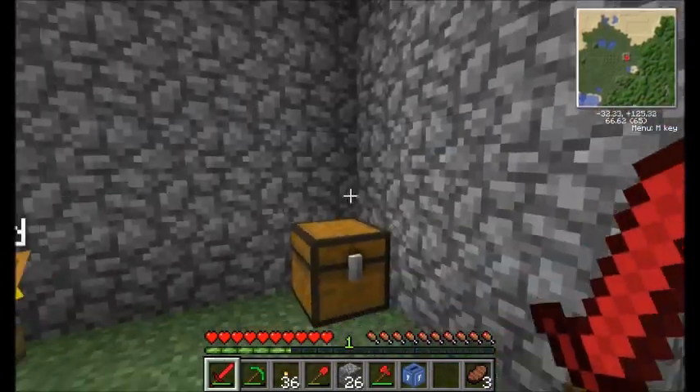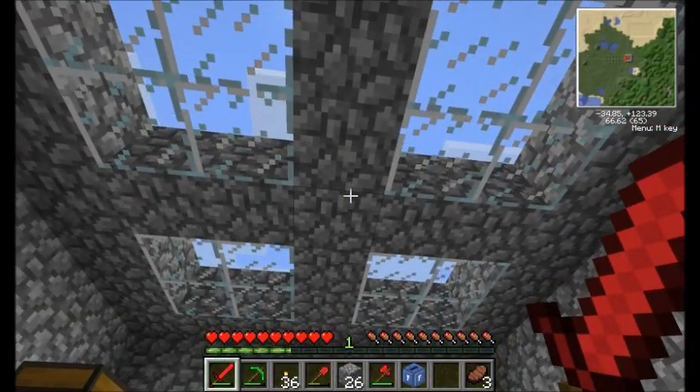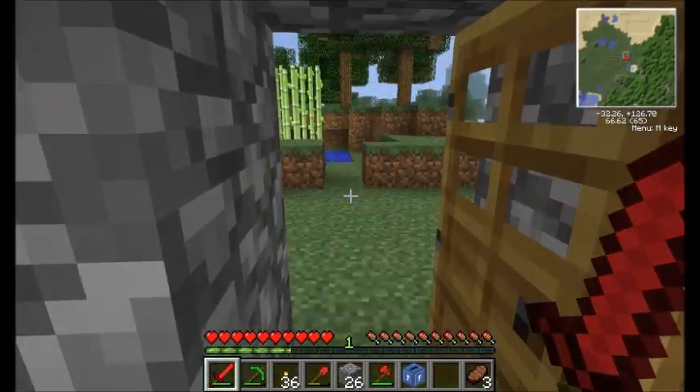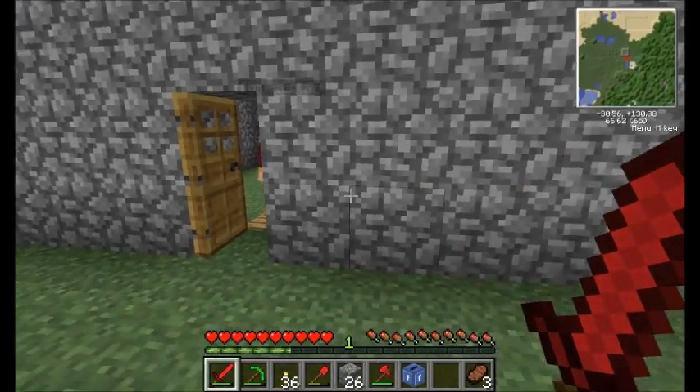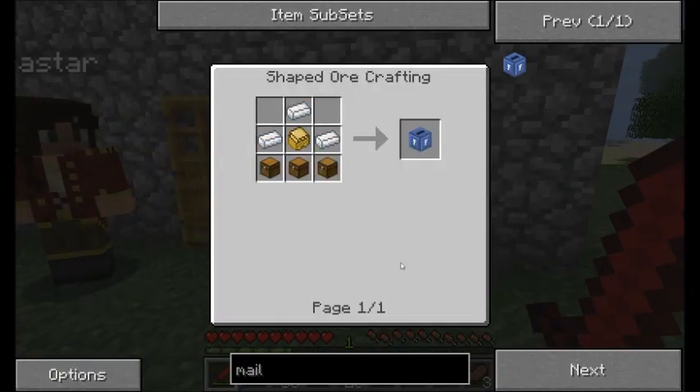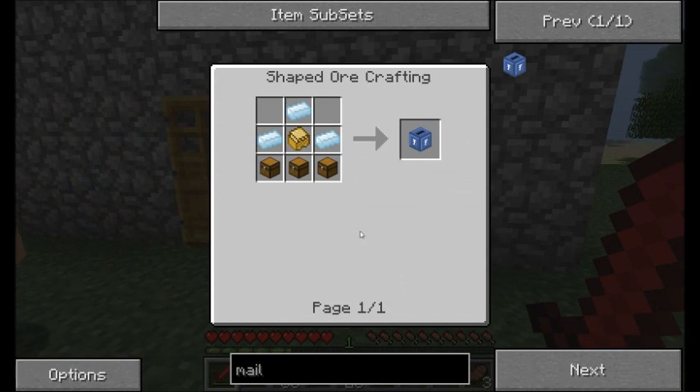Hello everyone, this is Direwolf20 and welcome to episode 6 of Direwolf20's server play. Flora Starr came to visit me in my age — she wanted to bring me a present. What'd you bring me, Flora? I brought you a mailbox! And hey, your microphone's working too, isn't it?